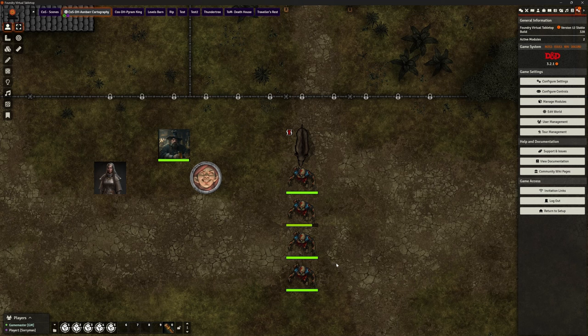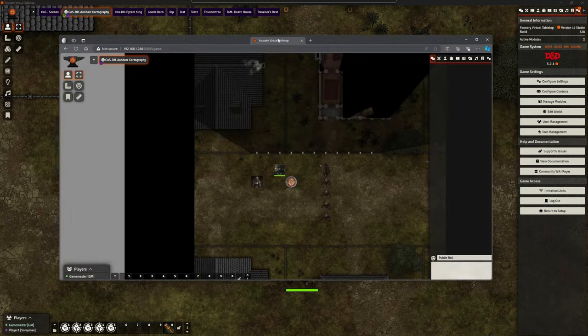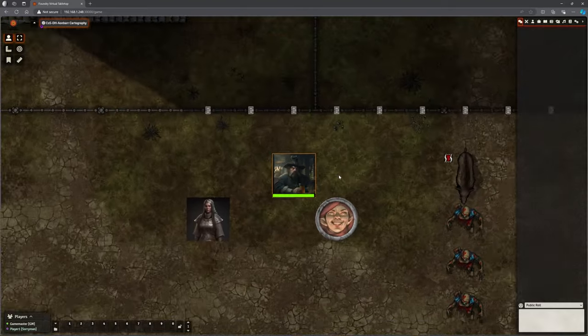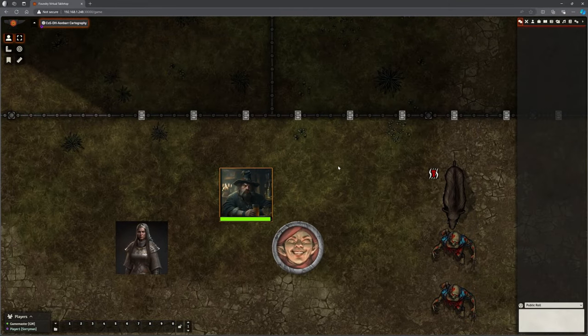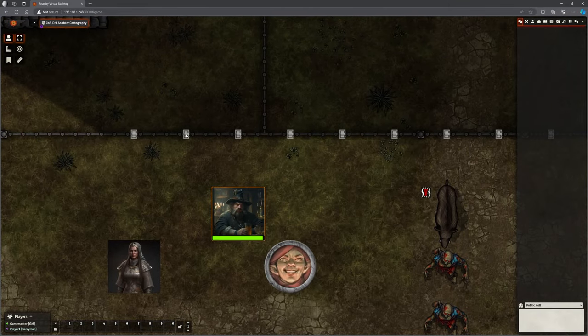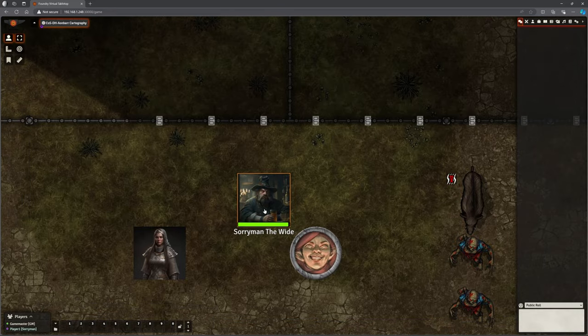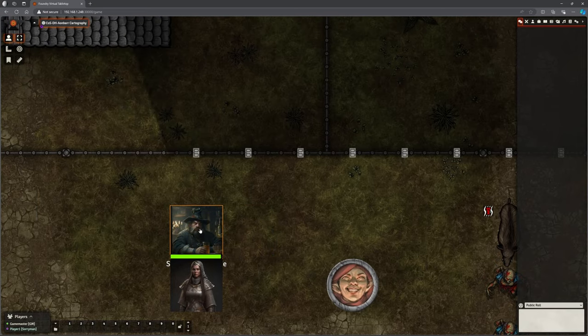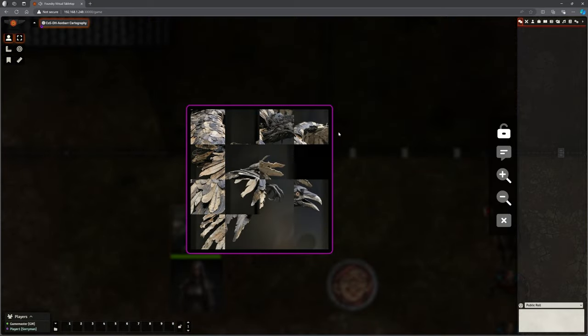What does it actually do? The best way to demonstrate that is to flip over to our player view. We've got Sorryman here and you can see just to the head of him, he's got a whole bunch of locked doors. So he needs to try and get through these, but they don't necessarily require a particular key. If he attempts to open this door here, he's presented with a puzzle.